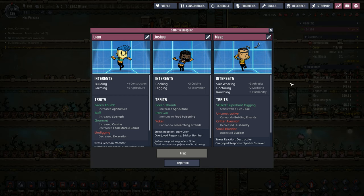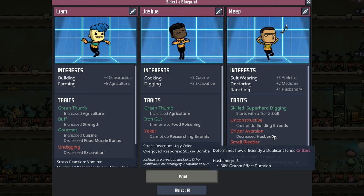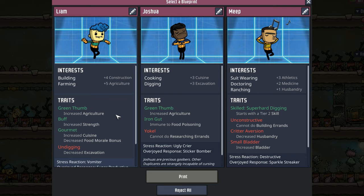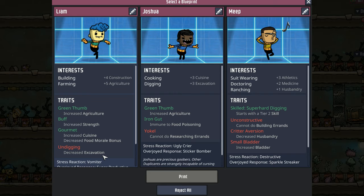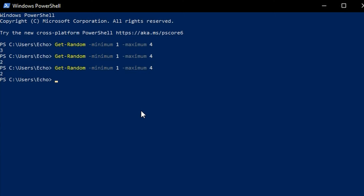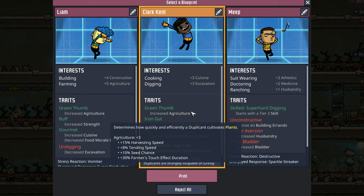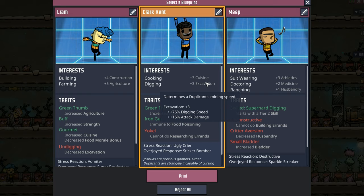I was going to stop at eight dupes, but we're up to 282,000 calories and I'm a sucker for a meep. But instead of meep — because meep's a rancher that has critter aversion, which is just bonkers — I'm really hoping to get Liam. Liam can do building and farming, has a green thumb, he's buff and gourmet, and the only thing they can't do is dig very well. I'm hoping for number one on this. Two and three is a little risky, but I'd really like another dupe and Liam is screaming at me for our farming needs. If we get Joshua, we'll throw him into farming anyway; if we get meep, he's still technically a rancher even though he starts with a minus two to husbandry. Back to PowerShell we go — dupe number two. Well, that's not ideal. The name I came up with is Clark Kent. Clark grew up on a farm, so you'd figure he'd have a green thumb. Because he's Superman, he's got that iron gut. I can almost explain the digging because he can use his laser eyes to bore out rock, but I've got nothing on the cooking. Welcome to paradise, Clark.